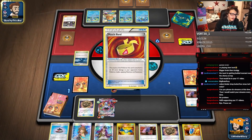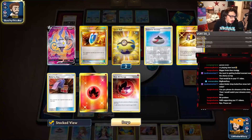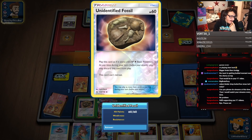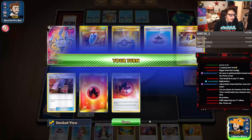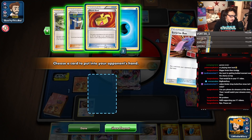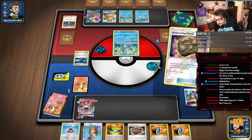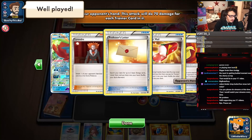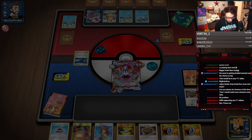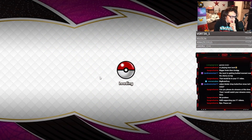If they bench a Sobble here we can just Guzma for game. Got the Heat energy on - not even a problem. They get two prizes so we just have to Guzma here and hope they have something in their hand. As long as they have one trainer here we win the game. They need just one other trainer - let's go! GG! We did it! We played one supporter that entire match - that is a testament to Chandelure Surprise Box. Heat energy and Weakness Guard absolutely carried us too.